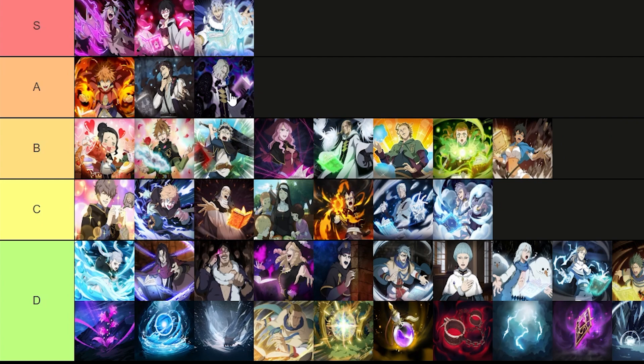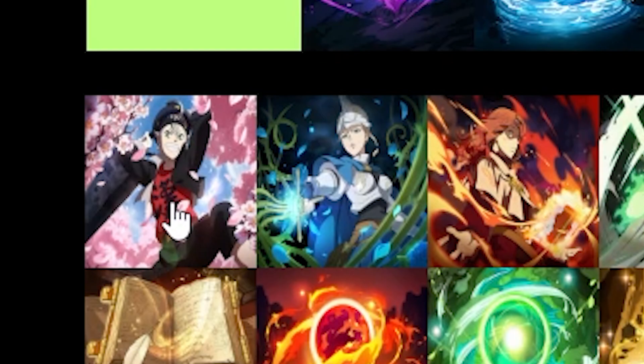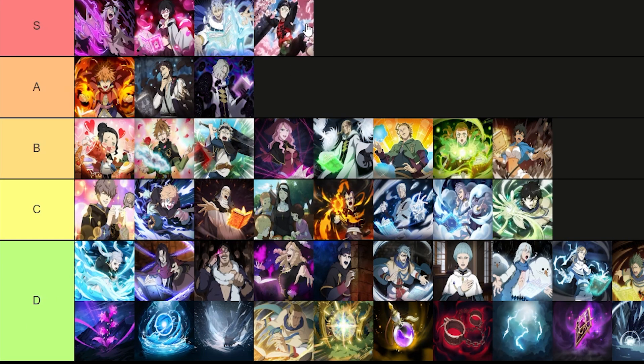Valtos's skill page goes straight into A tier as it's basically just better than Finral's. Yuno's skill page is going into C, or maybe even D tier, as it just gives some extra damage when using your special skill. Season 1 Aster's skill page goes straight into S tier — just like Solid Silver's it gives crit rate, specifically a flat 12% crit damage which is fantastic.